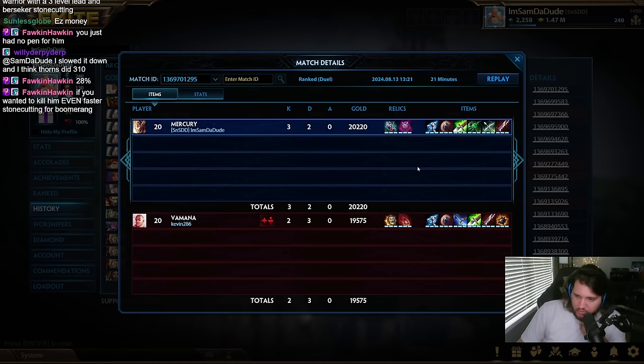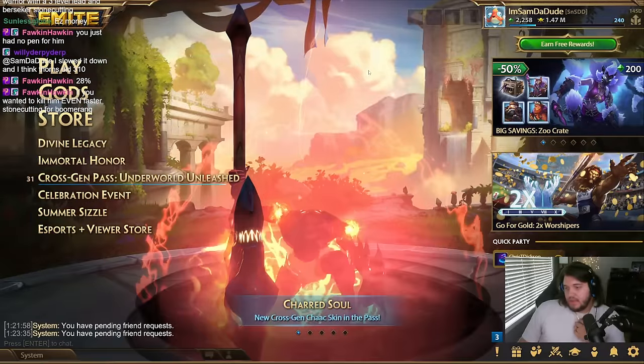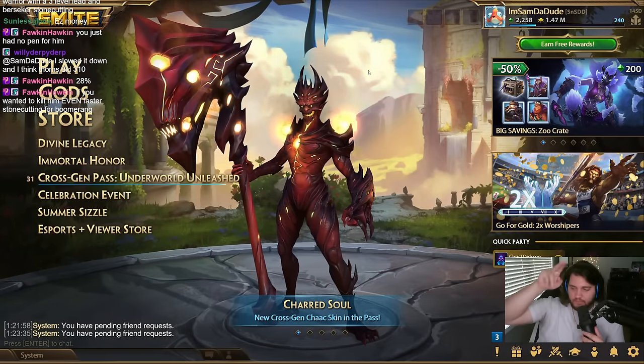So four out of my six items were just straight up lowering his protections — which is crazy to think because he doesn't actually have that much protection — but it made me do so much damage. This is the build without crit. I think crit Mercury is obviously better by a long shot, but this did feel pretty good. I was hitting him for over 300 damage at the end of the game, and thorns did 310 to finish him off. I hope you guys enjoyed the video — if you did, make sure to like, comment, and subscribe. Until next time, peace.